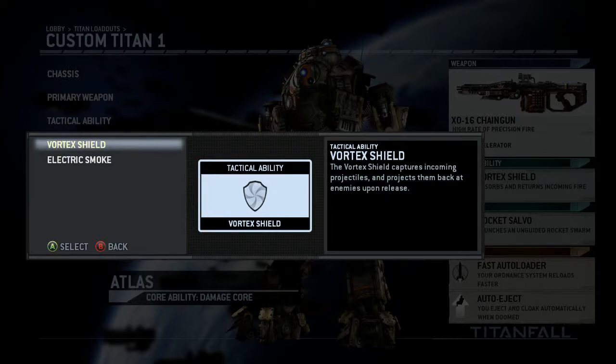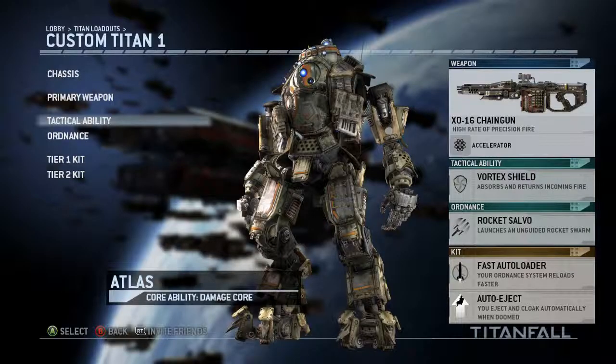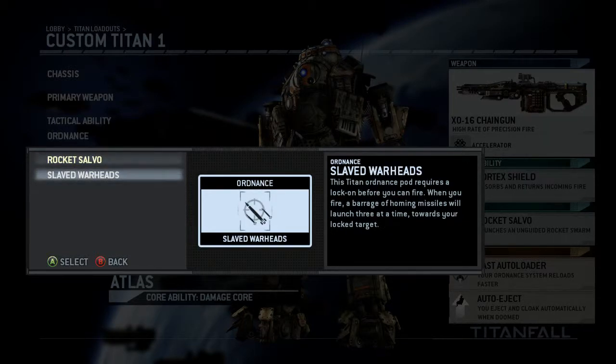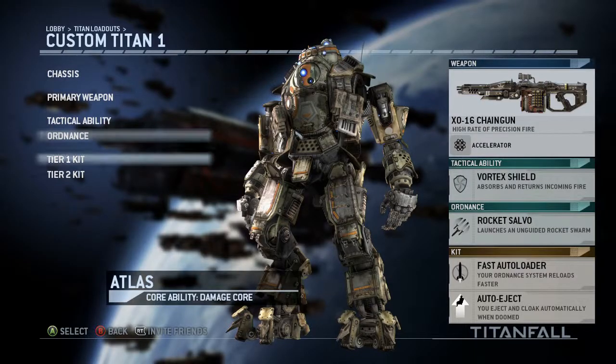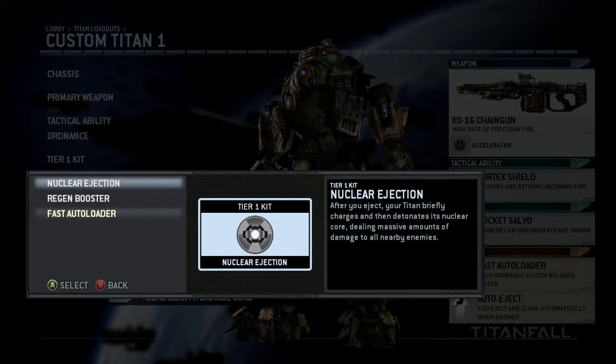The vortex shield — which I was using in my gameplay videos — puts up a shield that holds enemy projectiles and bullets, then sends them back at the enemy. The electric smoke is a good way to damage enemies and escape when you've got low health or someone on your back. Then you've got free-firing rockets, which I prefer for being easier and quicker to use, and warheads which are a lock-on device for more guaranteed damage.